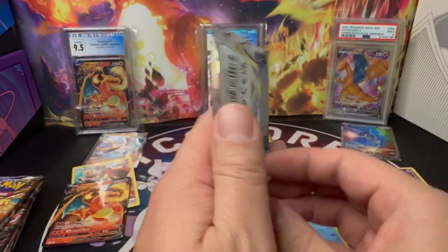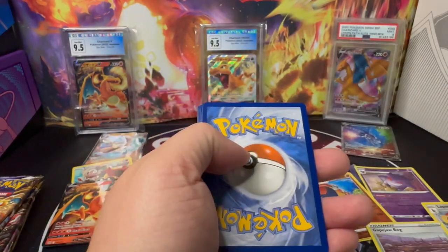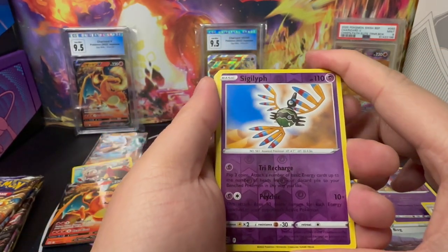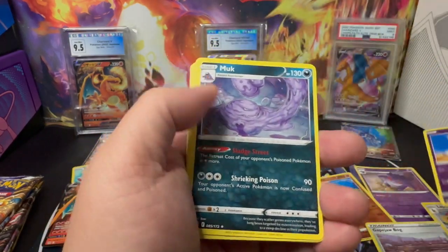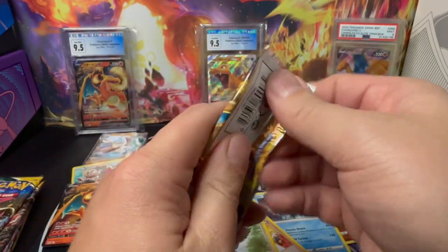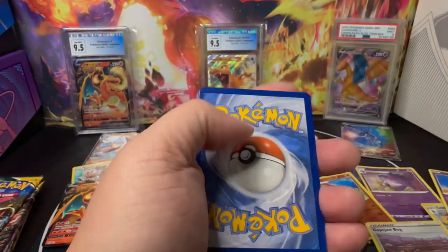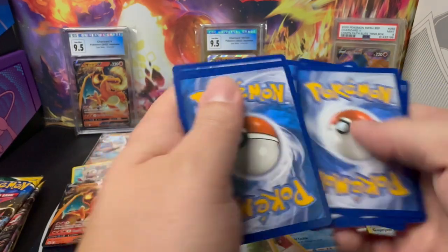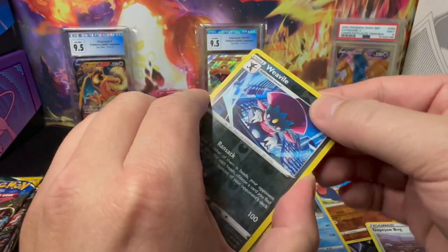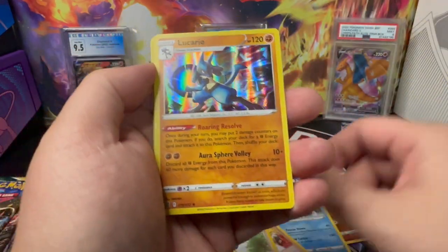Next Brilliant Stars pack — it's a White Border, so most likely no hit. We got a Reverse Holo Snorlax and non-hit, non-holo. Last Brilliant Stars pack with the Charizard right here in the front — let's get that Alt Art Charizard. Black Border. We got Reverse Holo Beedrill, and non-hit — Full Holo Pikachu.